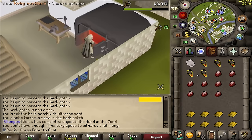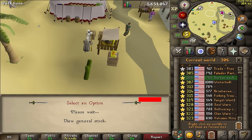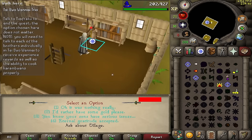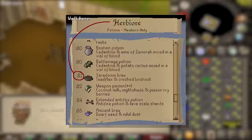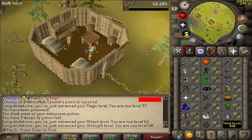Birdhouse runs are getting a lot more serious now, so we're getting a lot of digsite amulets. This is how we're buying nature runes — we go into this guy's shop, buy 100, then hop worlds and buy another 100. This should be the last step of the quest — quest complete! We have finally unlocked Karambwans, which are going to be our main food source for a very long time, probably until we can use Sara brews. 42 attack, 40 strength — let's go!